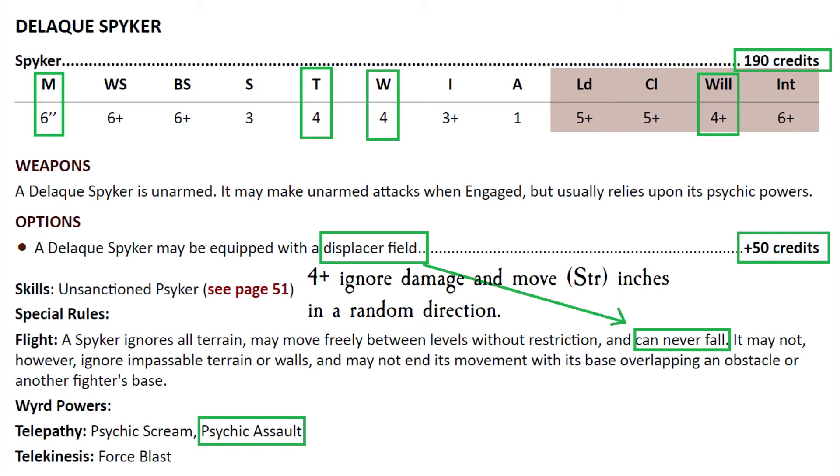His Flight special rule means he ignores all terrain, moves freely between levels, and can never fall — so the displacer field is no problem since he just floats down safely. He won't get bounced off a balcony by a lucky shot. The displacer field is 50 credits and totally worth it to keep him alive, especially combined with his four wounds and four plus armor save. His best power is Psychic Assault from the Wyrd Powers list.